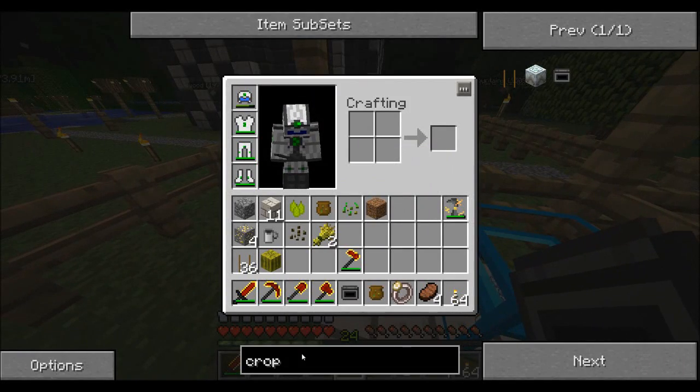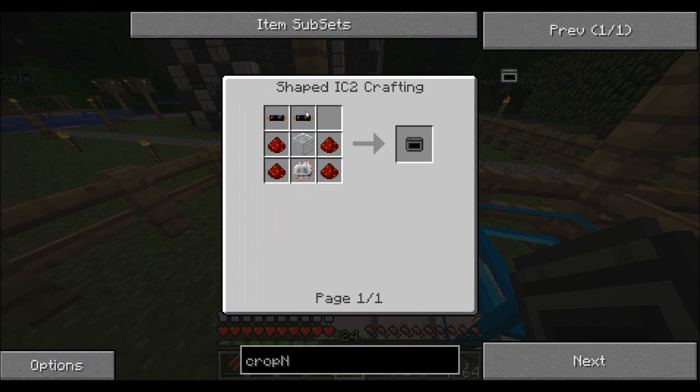To identify seeds, you need a crop analyzer. You craft it with two copper cables, four redstone, a piece of glass, and an electronic circuit.